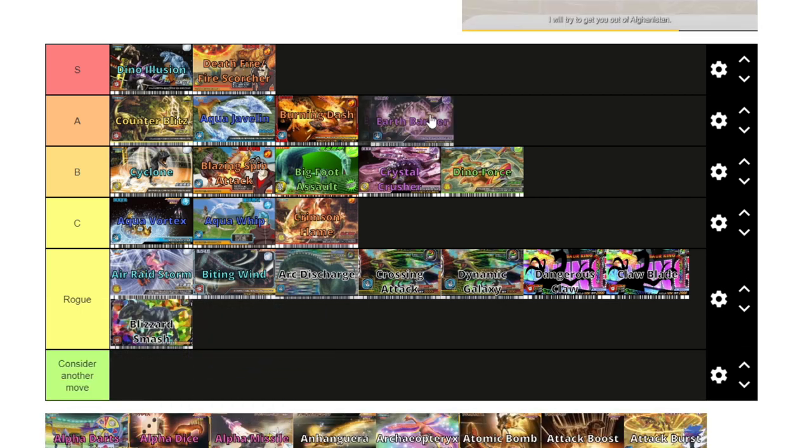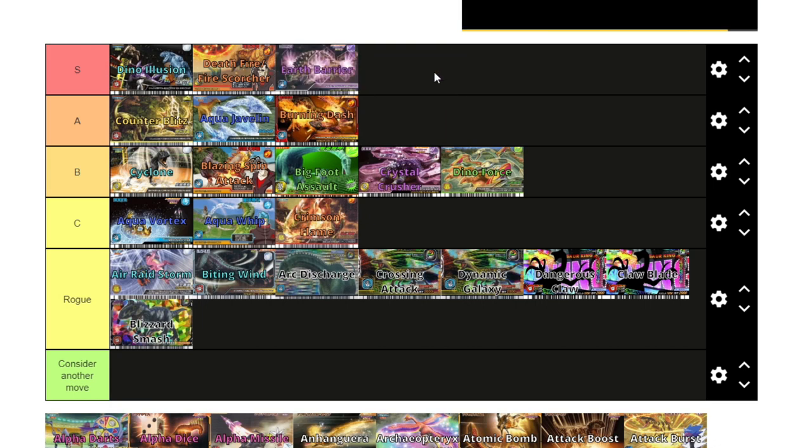Earth Barrier: I'm tempted to put it into S tier, and I'm going to — I'll put it into low S. Pretty much every Earth Dinosaur I see in my tournaments has Earth Barrier. Earth Barrier is so effective — it limits the damage you take and gets triggered so many times. Similar to Dino Illusion, even if you're using a dinosaur with low technique, it still gets activated. There are moves that go through it, like the alpha moves. When I compare it to Vault Burst, Shock Wave, Electric Charge, Nature's Blessing, and Cyclone, it is definitely the best out of those six — an outstanding move, better than Rock Roller and better than Earthquake. One downside is that it is a paper move, which does hurt it a bit because there are quite a lot of Earth types with good paper crits. But I think it deserves S tier for what it is.